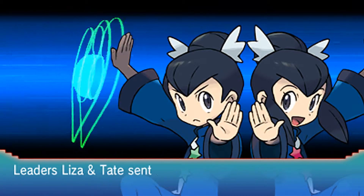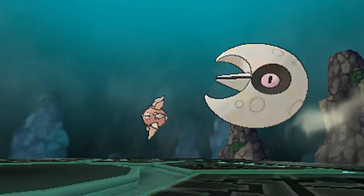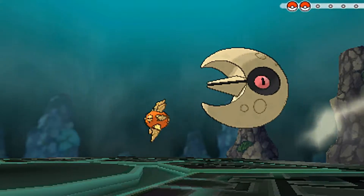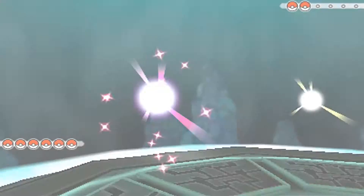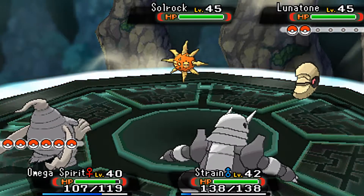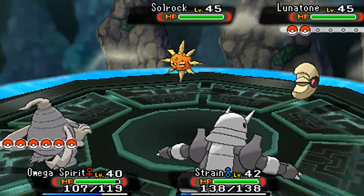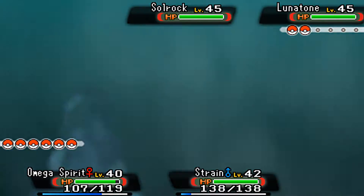"We don't need to talk because we can each tell what the other is thinking — all in our minds. This combination of ours, can you beat it?" I'm sure we can because these are two very laughably easy gym leaders, Liza and Tate. They're going to send out the two Lunar and Solar Pokémon — Lunatone and Solrock — their only two Pokémon. I'm going to send out Omega Spirit and Strain.